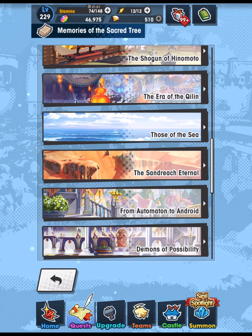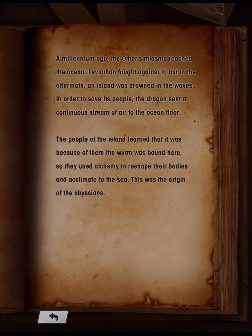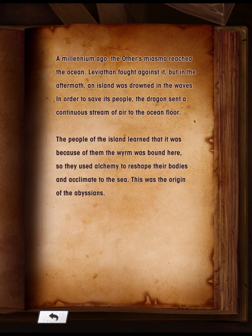Those of the Sea: A millennium ago, the Other's miasma reached the ocean. Leviathan fought against it, but in the aftermath, an island was drowned in the waves. In order to save its people, the dragon sent a continuous stream of air to the ocean floor. The people of the island learned that it was because of them the worm was bound here, so they used alchemy to reshape their bodies and acclimate to the sea. This was the origin of the Abyssians.